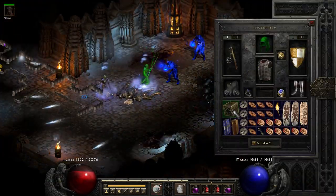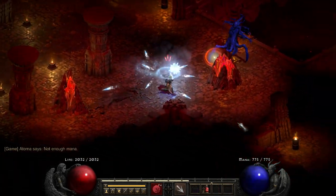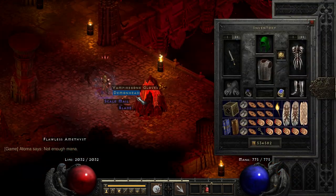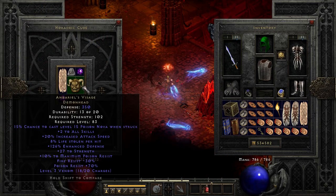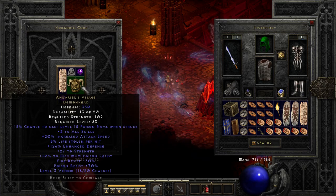Next run, we get our first skiller — it gives one to shapeshifting skills. This is still the second run when an unlikely event occurs: Daryl's Visage twice in a row from the same boss. Unfortunately, once again it's not an ethereal one, and this time it's with minimum lifesteal.